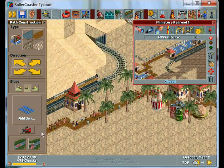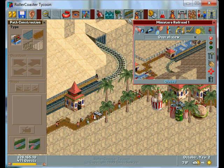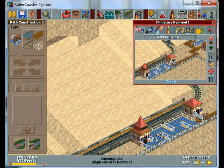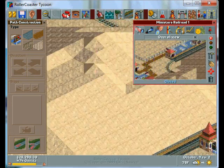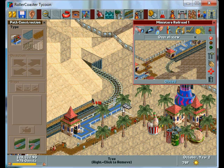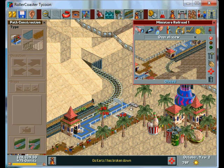And then over here, I'm gonna switch to this type of pathing and go like that, like that. Let's see, how long did I make this queue? This queue is one, three, five, seven, nine — so we'll go nine. One, two, three, four, five, six, seven, eight, nine. There.